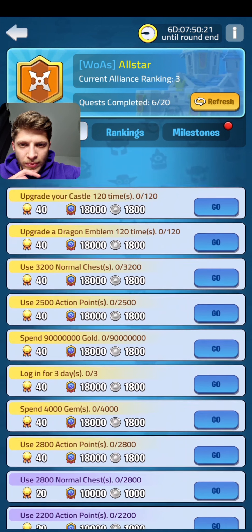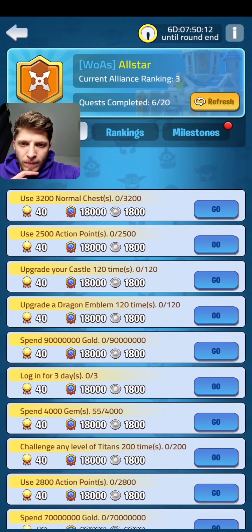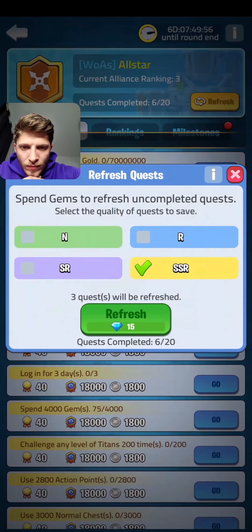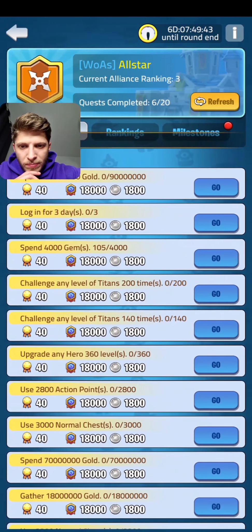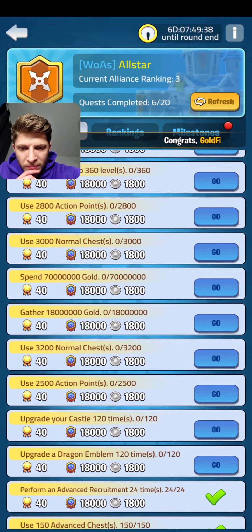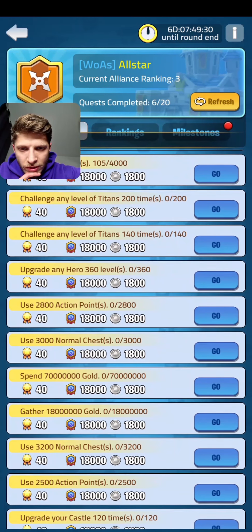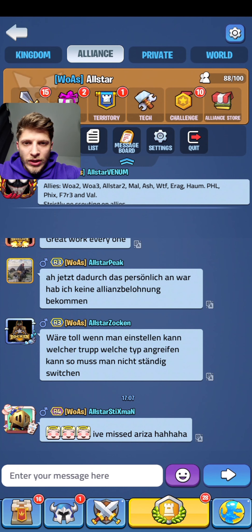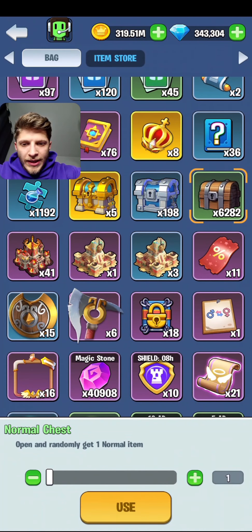I need that 100 times — come on! Normal chest, normal chest, normal chest. Spend gems, spend gold — but I don't want to spend my gold like that. We got the normal chest two times: 3000 and 3200. Let me use those, let me complete that.